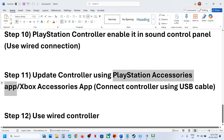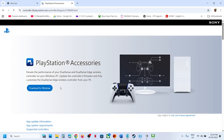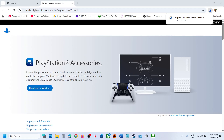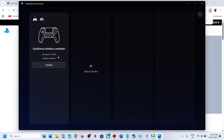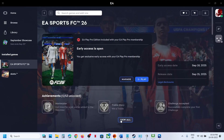For PlayStation controllers, use the PlayStation Accessories app. Search for 'PlayStation Accessories app' in Google, go to the PlayStation official website, click Download for Windows, run the EXE file, and install it. Once installed, open the PlayStation Accessories app and connect your controller. If there is any update available, click Update and let it complete. Then launch the game and check.